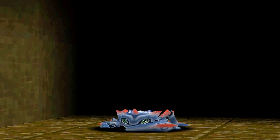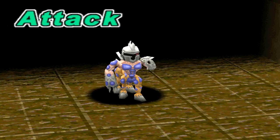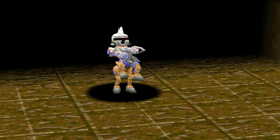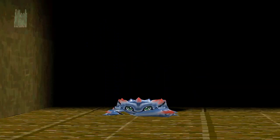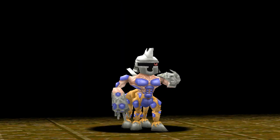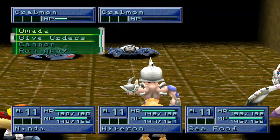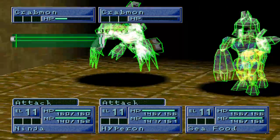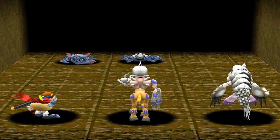Grizzly Wing costs a hefty 40 MP — it is a very powerful attack for an ultimate. And then there's Mega, or VenomMyotismon. The game's going to abbreviate the name. Venom Infusion is an interrupt that just does damage.